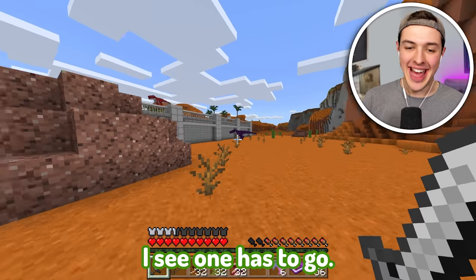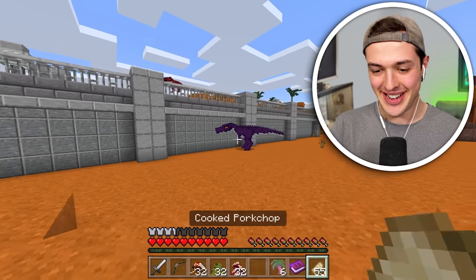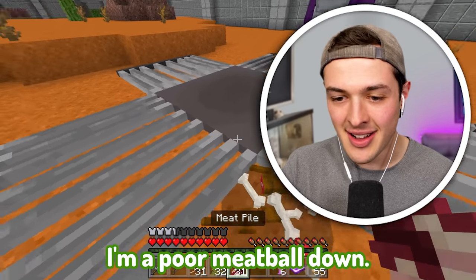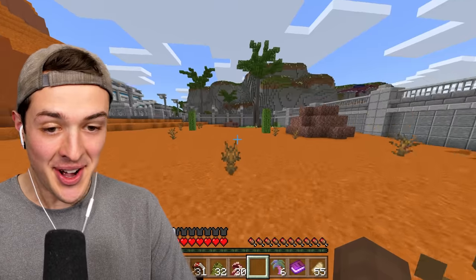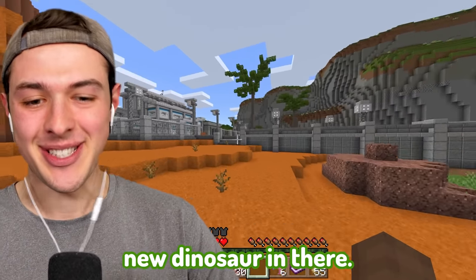I see one! How's it going, buddy? Look at this big dude - it's just a big old lizard. I'm going to set a dinosaur trap and put a meat pile down. Get inside of there, big boy. It worked - let's go! Is that a Tyrannosaurus Rex? We're going to go see if we can build the enclosure and put my brand new dinosaur in there.